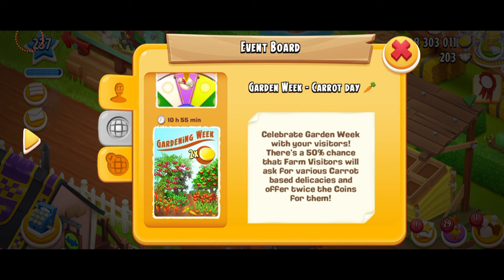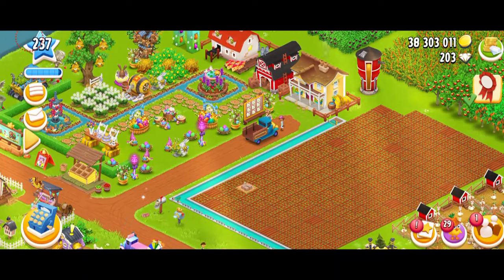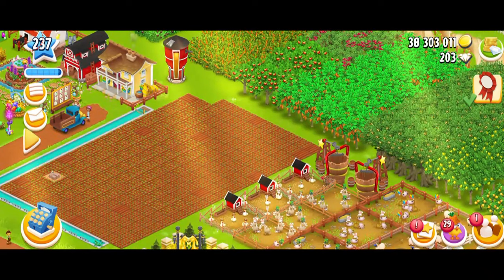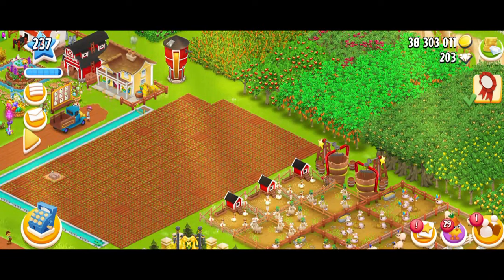Garden Week, Carrot Day — there's only a couple of hours left, so each page is going to stay in the game for 24 hours. Celebrate Garden Week with your visitors. There's a 50% chance that farm visitors will be asking for various carrot-based delicacies and offer twice the coins for them. That's basically how you're going to be playing this event. Although I'm not very happy with the poster — it kind of reminds me of the faster trees and bush growth. It doesn't really look like a gardening week, but I mean, kind of. So how are you going to play this event? It's very simple — it's related to the farm visitors.